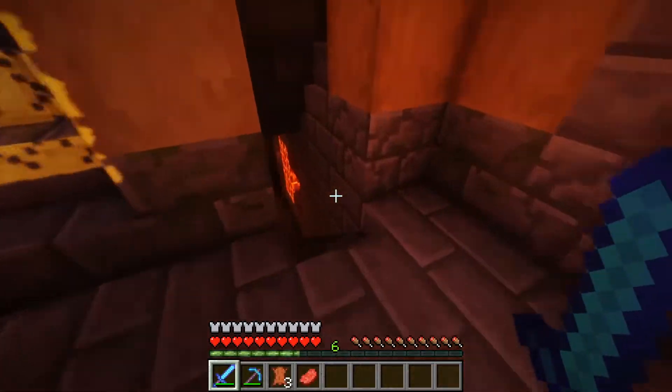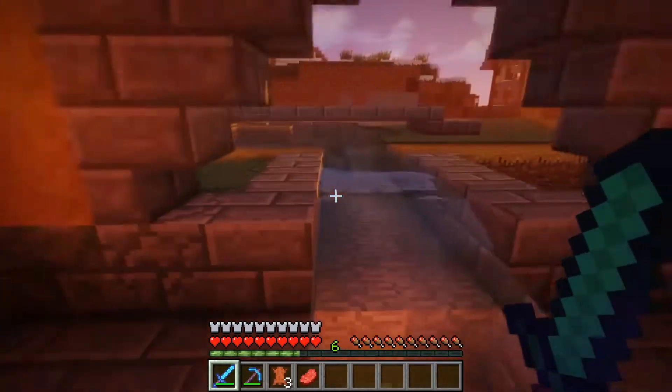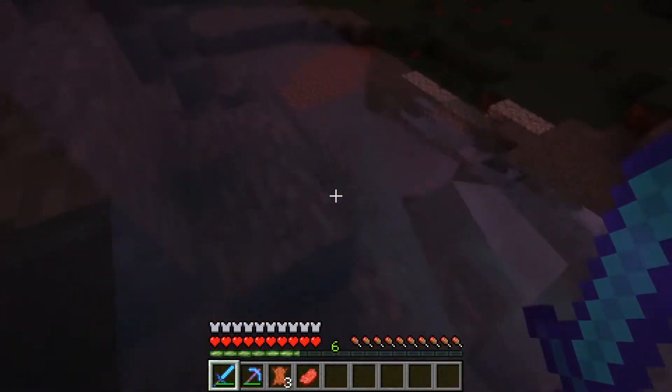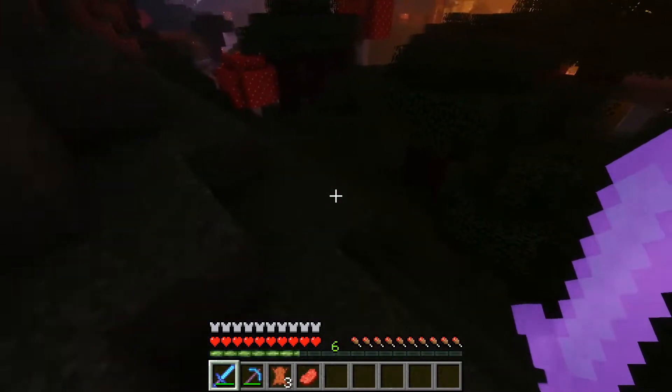There's an in-chest, a downstairs section, and another downstairs section over here. It's pretty nice. I'll just go down the waterfall quickly. It's also quite convenient because it's coming to night time, where I can show off the pathway that I've made towards my house.